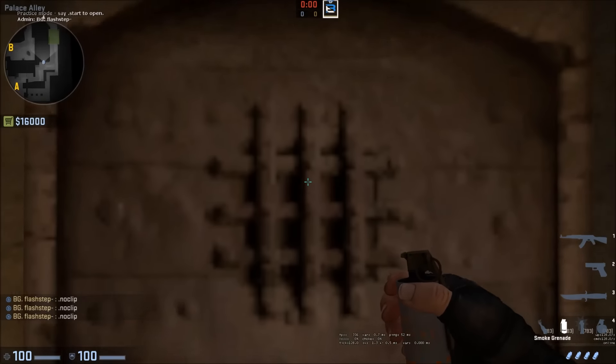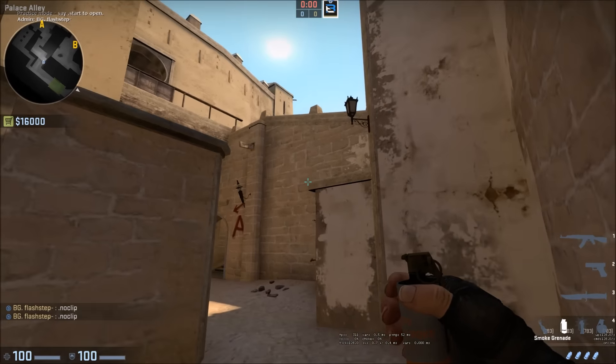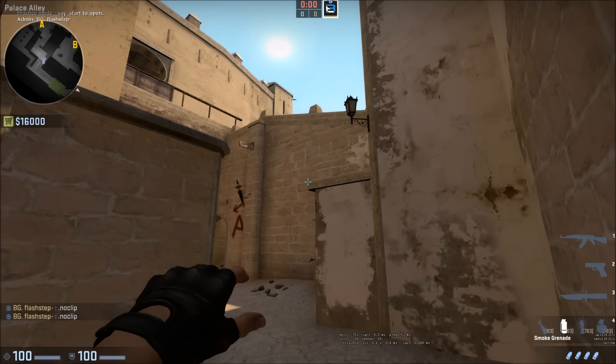The first set's pretty standard — it's the CT smoke, which is the middle of these lines right here. Top left of this pillar, then you're going to jump throw.